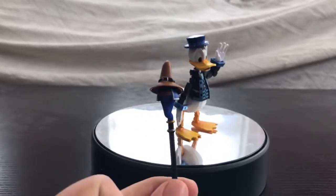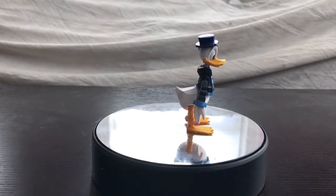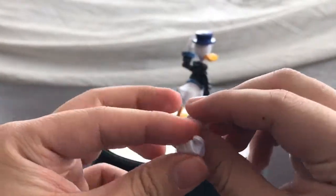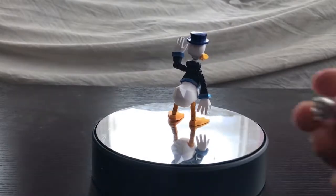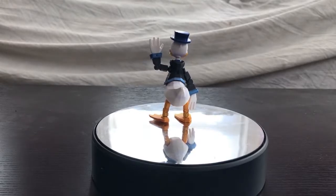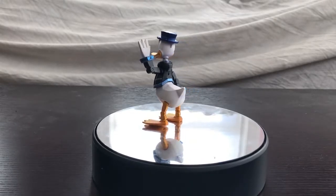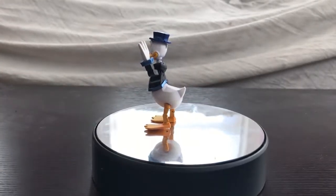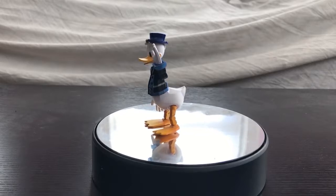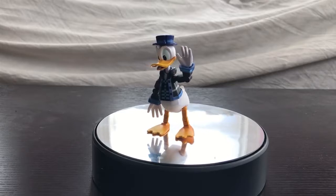It mainly looks like a ghost wearing a hat, which is pretty cool. He also comes with two close-fisted hands in case you want Donald to punch something, and one hand to actually hold the mage staff. That's pretty much it for his accessories — it's a very small amount honestly. I'm disappointed they gave him the mage staff and not a world-specific item. Because of course, they had to give all the attention to Sora.